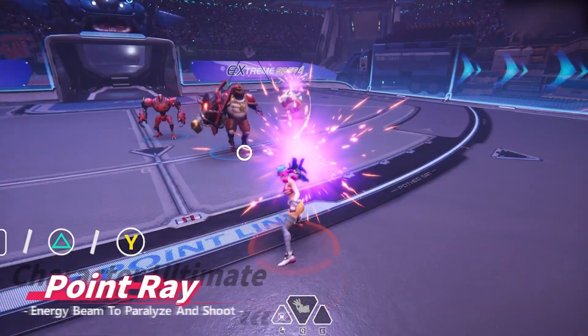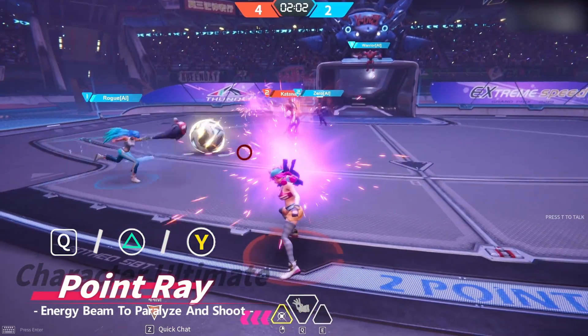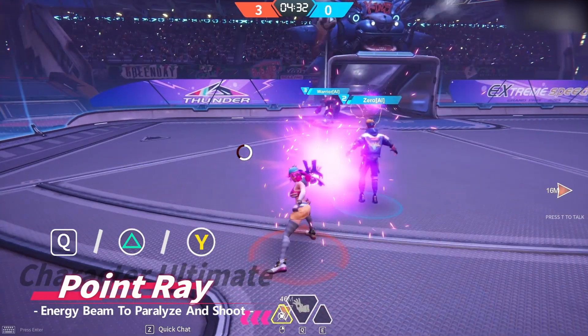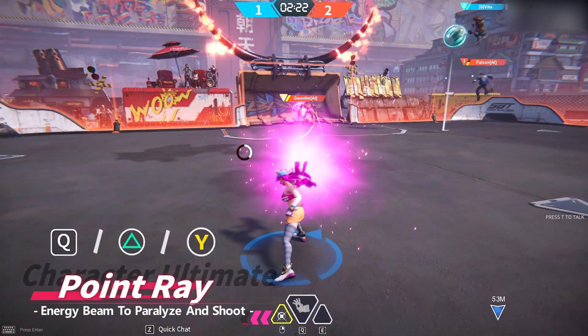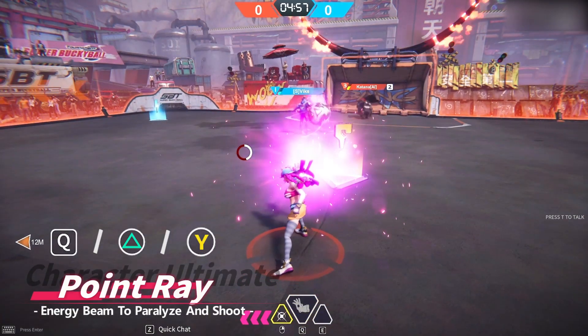Pink's ultimate, Point Ray, shoots out a powerful beam of light that can stun all characters within its range, and after a few seconds it's fired out in the direction of your aim. Other than using it to score goals, Point Ray can also be extremely useful for support and to counter opponents' attacking opportunities.